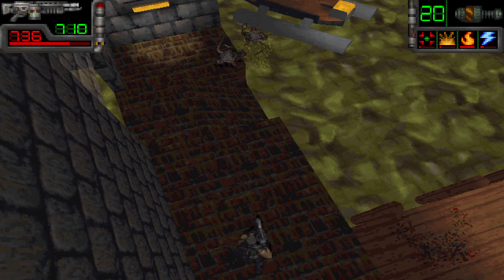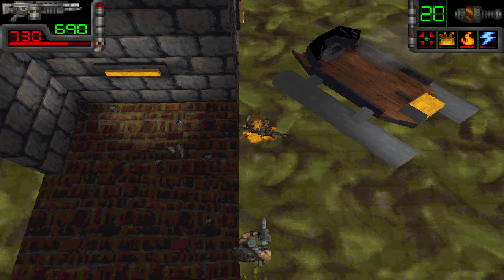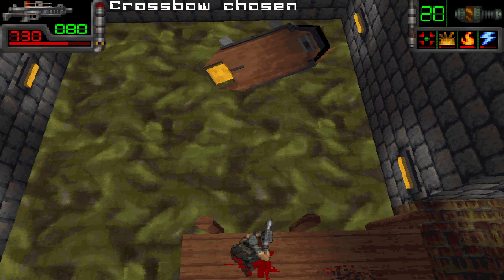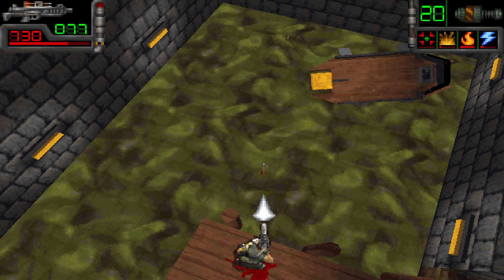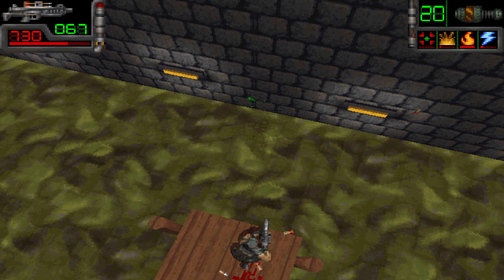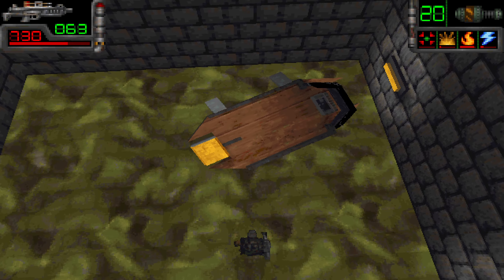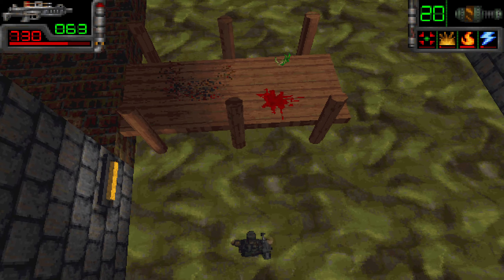We've got our flamethrower here, which we found out is pretty good at eliminating rats. There's another boat over there, but there are what I think are sewer crocodiles. We don't want to mess with those guys — they're pretty difficult to see. I don't think we're going to be able to get into this other boat anyway, but let's check it out. Yeah, we can't use that one.